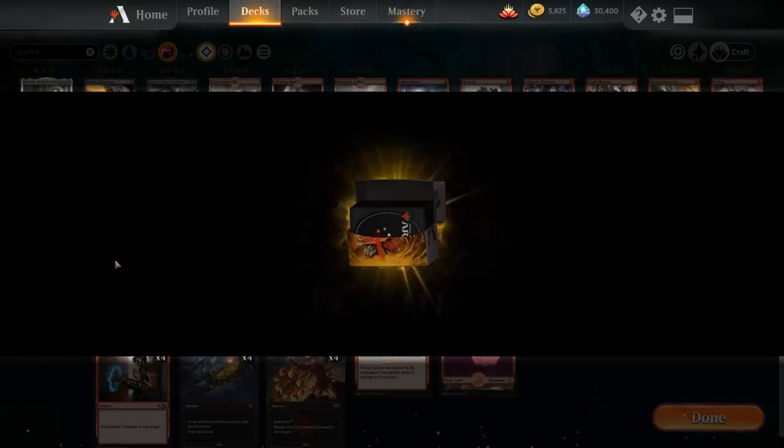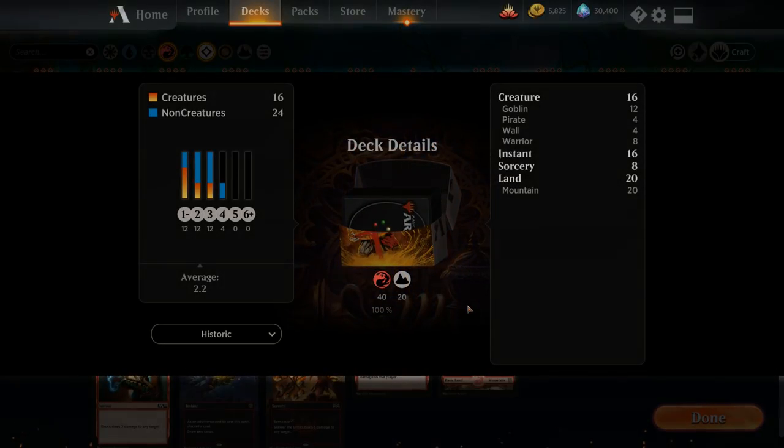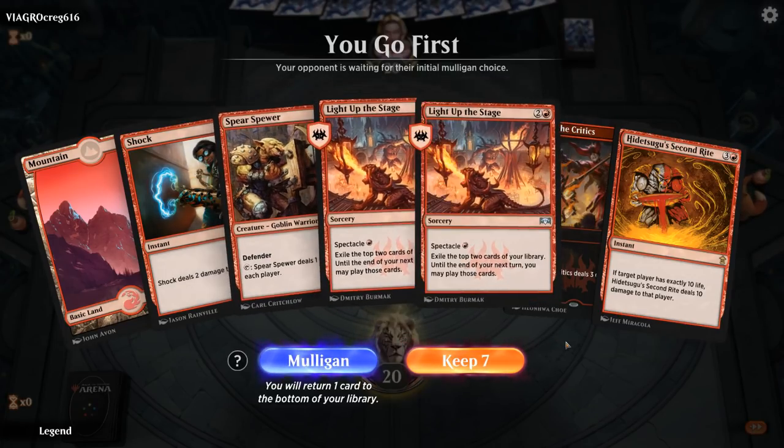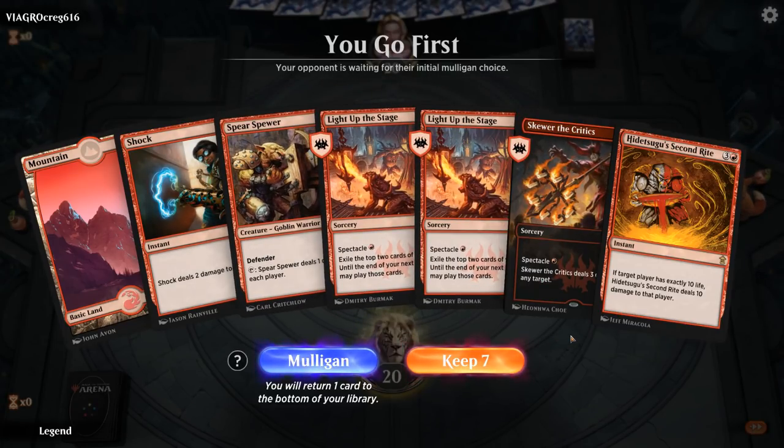So that's the deck — now let's jump into some games. We're on the play and this hand has potential. We've got Second Ride, but the problem is we only have one land. We do have double Light Up the Stage which can help us find more lands, and Spear's Pure is a reasonable enabler. For a one-lander this hand is actually decent, so I think we'll try it.